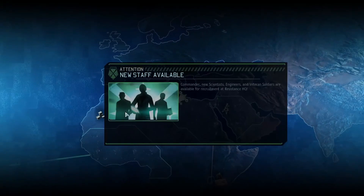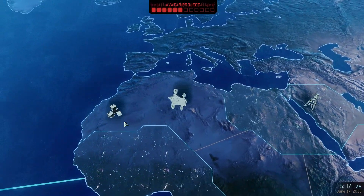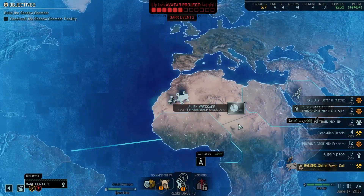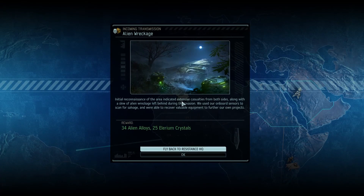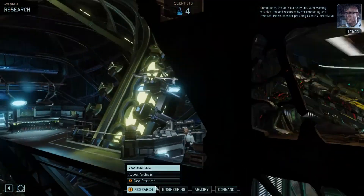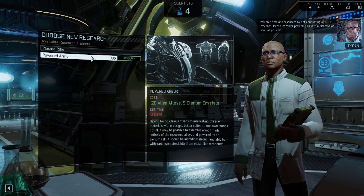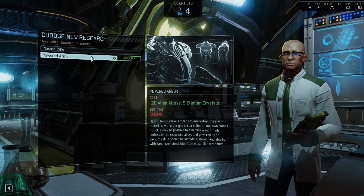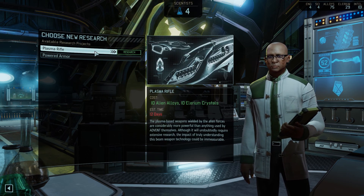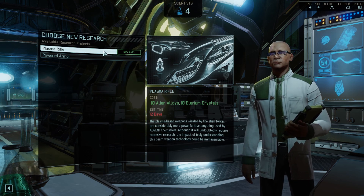Supply drop completed. Avenger plotting new course — we need crystals for research, and Dr. Tygen is getting restless. Strategic resource located: 25 crystals — that means we can research again. Everything is coming together nicely. The lab is currently idle and we're wasting valuable time. This is a tough choice: rifles are obviously really good, but we're already killing the enemy. Armor means more hit points, but faster kills mean fewer shots sustained. Rifles it is.